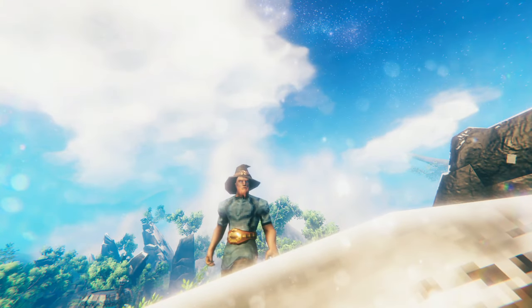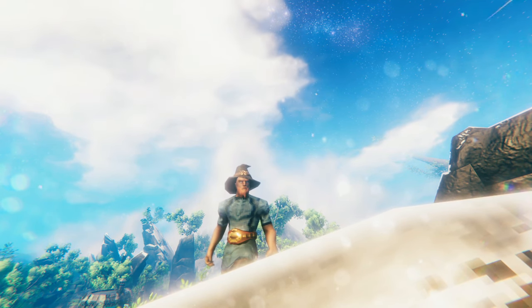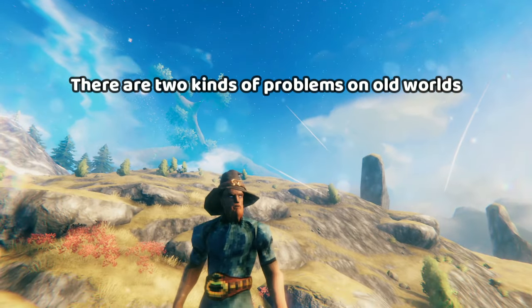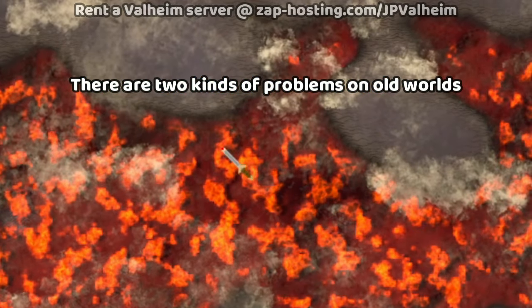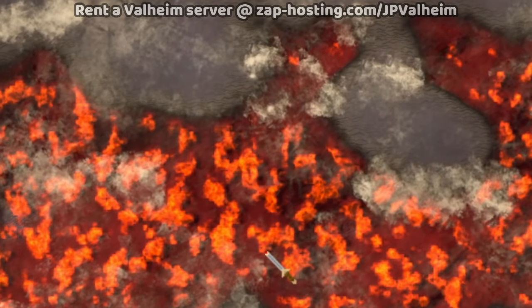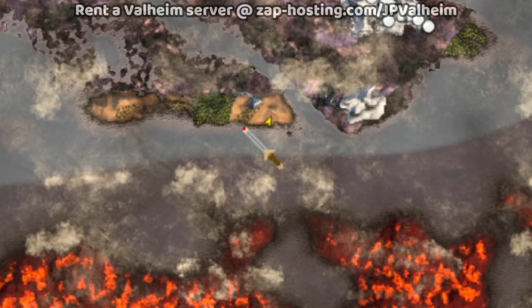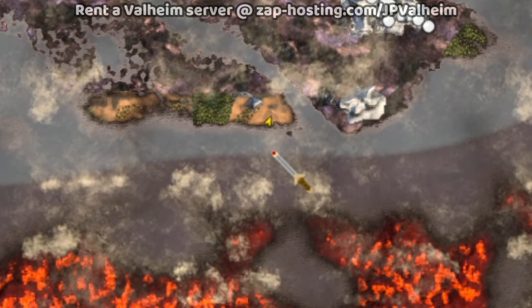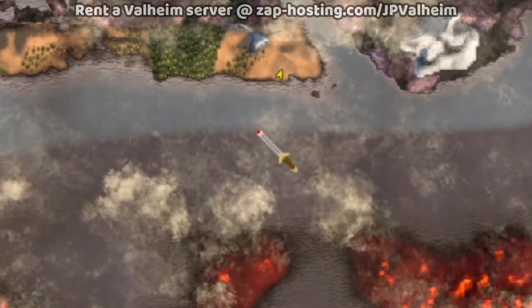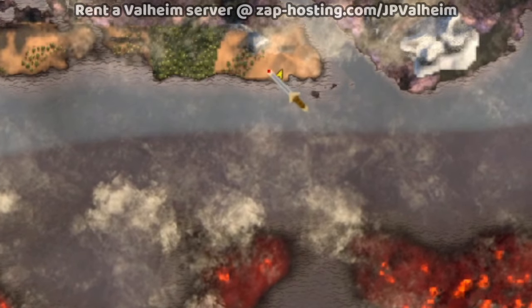Now that Ashlands is on the public test branch, I was able to actually load it up and see what it does to the worlds. So far, it looks like there are two kinds of problems that can come up. The first problem comes from when you've actually explored part of the Ashlands on the server before the update. The second problem has to do with having explored an area where the terrain was cut off, because Iron Gate added an ocean layer in between the Ashlands and the other biomes.